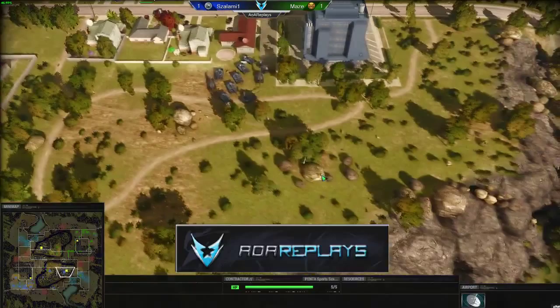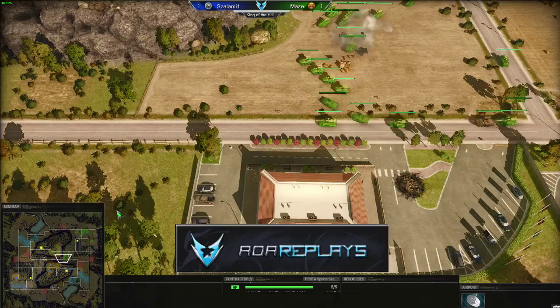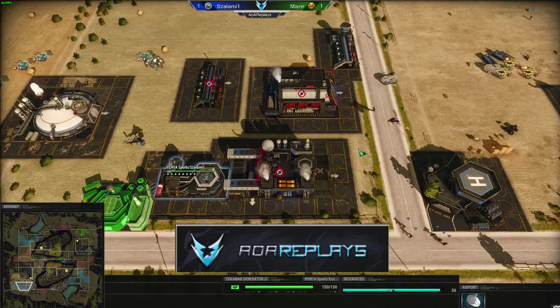Just drive straight into his main base and try to do as much damage as possible. If Maize can snipe the Tokamak Reactor it will explode like a nuke in Salami's base, damaging all the buildings and unpowering all his high-tech units so he won't be able to produce Specters. Focusing down the Tokamak would be a huge blow. This will be the fight of the game.